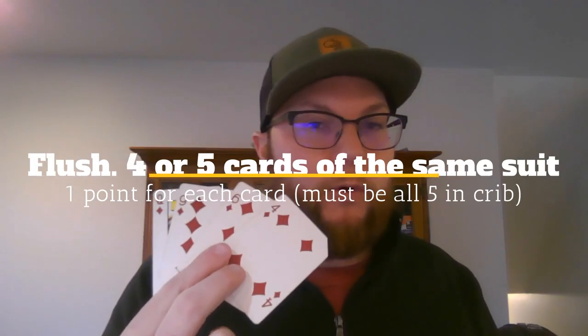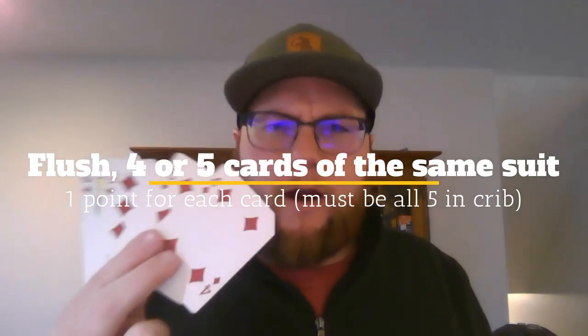Flushes: a flush is when you have 4 cards of the same suit in your hand, and you get 1 point for every card in the flush — so 4 points. If the cut card or starter card also matches that suit, you get an extra point for 5 total. For the crib, it must be all 5 cards — the 4 crib cards plus the starter card must all match — and that's worth 5 points. You cannot get a flush during the play or pegging phase; it can only happen during the show.